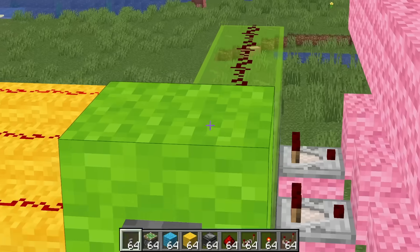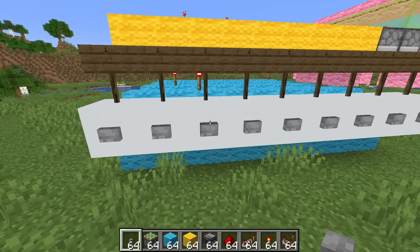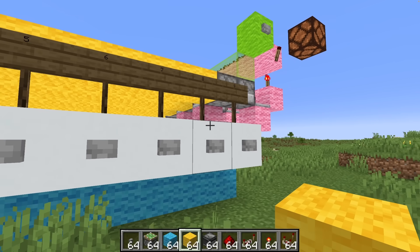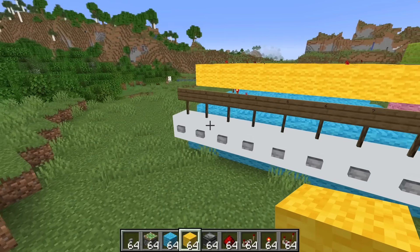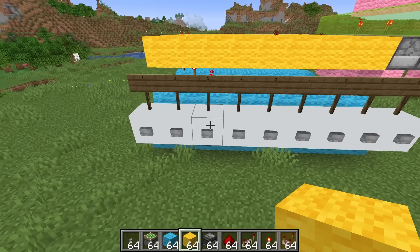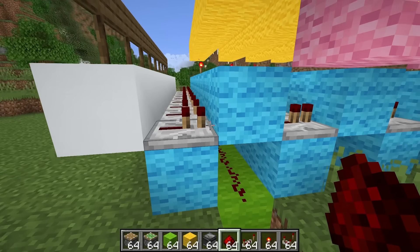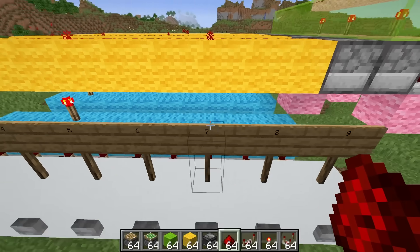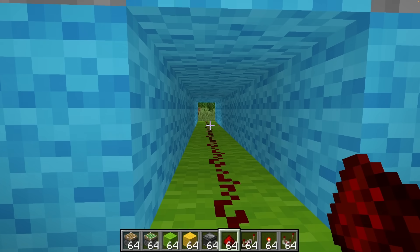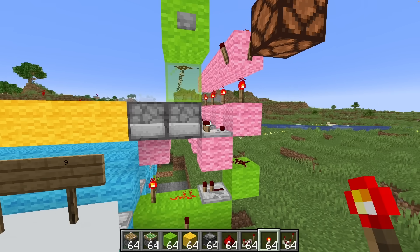Getting back to detecting incorrect inputs — you might think it's simple: just run a redstone line under the buttons that aren't in the combination, like four, five, six, seven, and eight. But the problem is three starts off as correct, then for the rest of the combination it's incorrect, which makes it really difficult. The first thing is to make it reset on correct combination. The second thing is to run redstone lines that only output when the incorrect number is pressed at any given stage — for example, outputting on every number except three for the first digit, and so on.